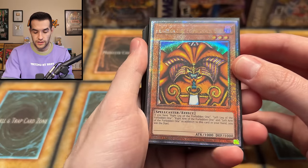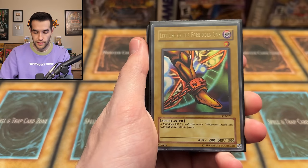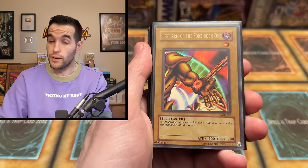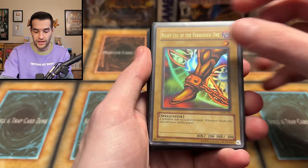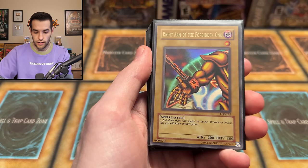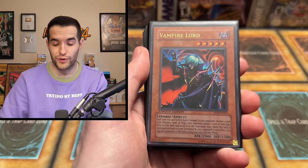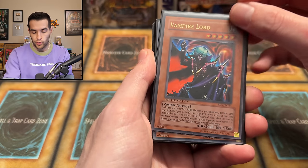Back to the collection — there's a promo card here, not an actual starlight unfortunately. We have LOB Left Leg of the Forbidden One, just unlimited but still cool, and Left Arm of the Forbidden One — maybe a full Exodia set coming up, who knows. Right Leg looking promising — Right Arm of the Forbidden One as well. No regular LOB head though, so it goes with the 25th anniversary print.